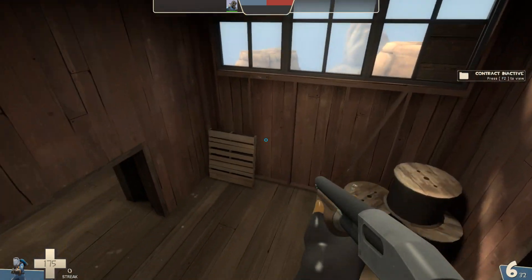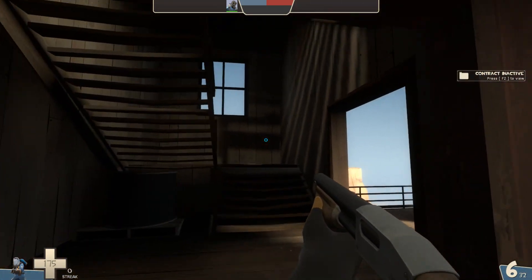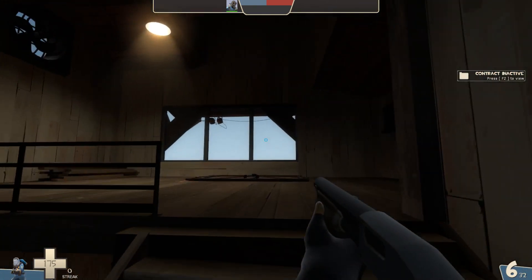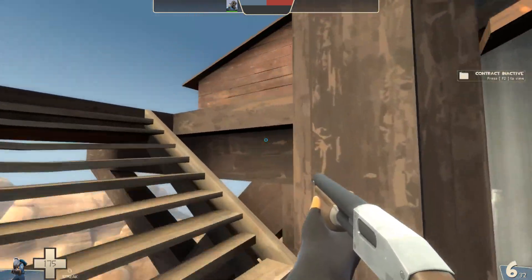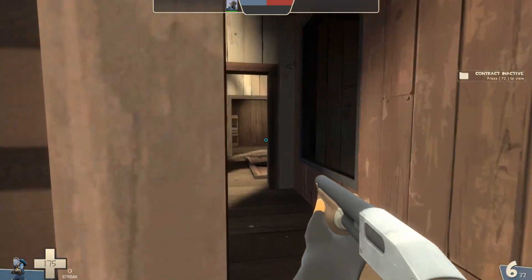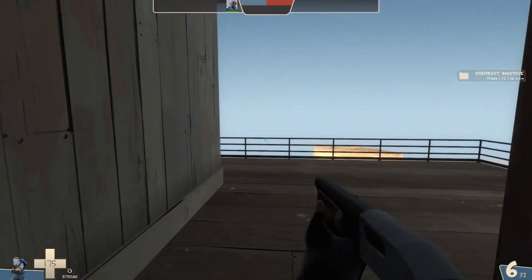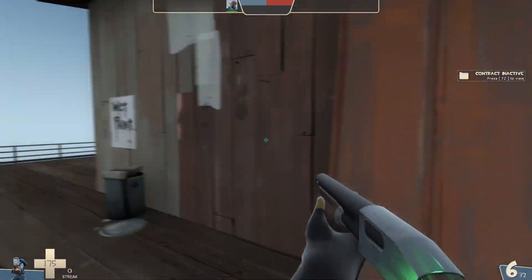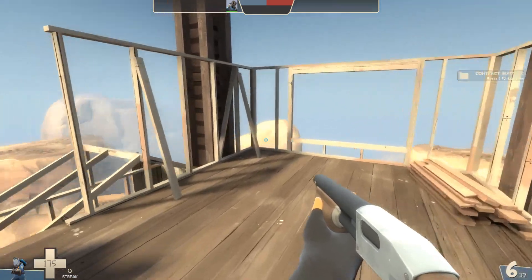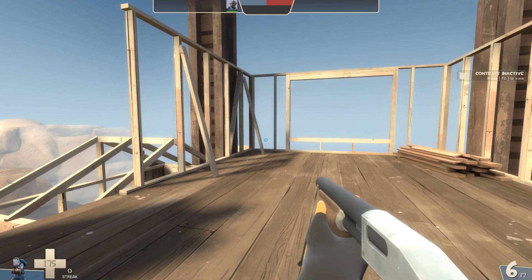Some of the rooms are also pretty dark — not the ceilings themselves, but some rooms are dark. There's one up here somewhere where it was just getting very dark to see things. Here is where I thought it was really dark, right here. But yeah, I think just more detail is what we need for a detail entry. Otherwise the geometry and the structure of it is really well done, so good job.